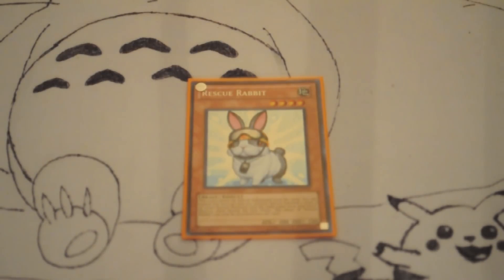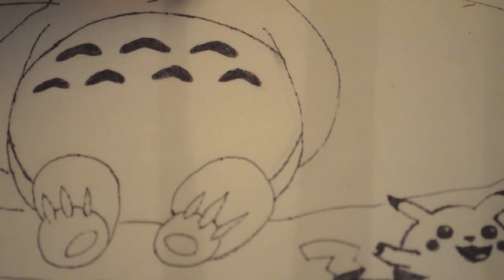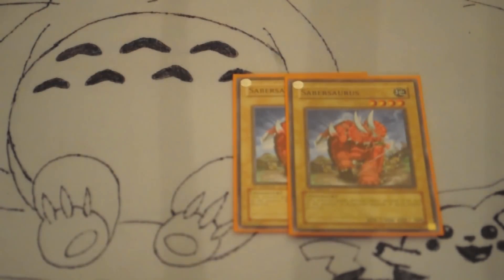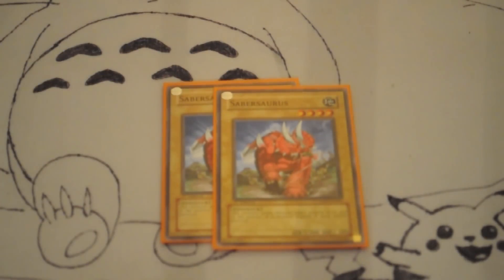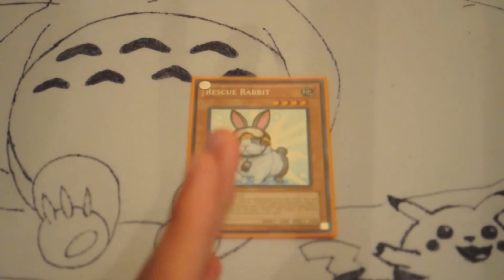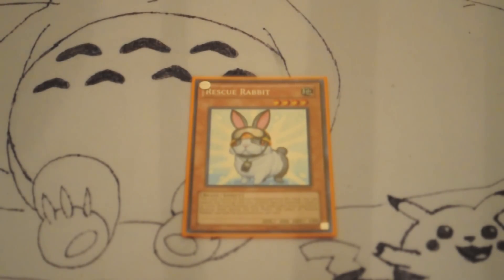So to begin, we have Rescue Rabbit. You guys all know what it does. You banish it, you bring out two normal monsters with the same name, and since we're playing Dino Rabbit, we're going to bring out two copies of Saber's Horse or two copies of Cabezol. The good part is that you can go Lagia or Dolko first turn. The bad part is you can get Effect Veiler'd, you can draw your normal monsters, which is not good.